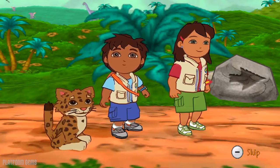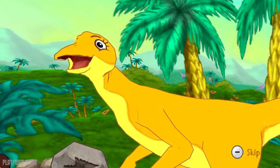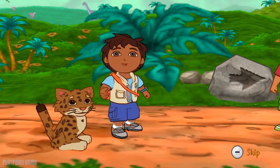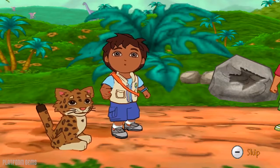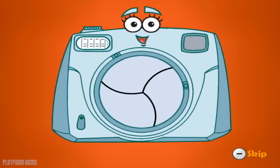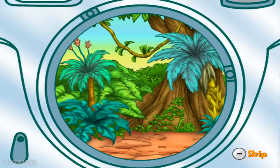Uh-oh. I think I hear another dinosaur in trouble. Oh no, you've got to help. Maya and I will keep going while you help the dinosaur in trouble. Catch up to us when you're done. Let's use Click to find the dinosaur in trouble. Say click. Diego needs to find a micro-raptor.